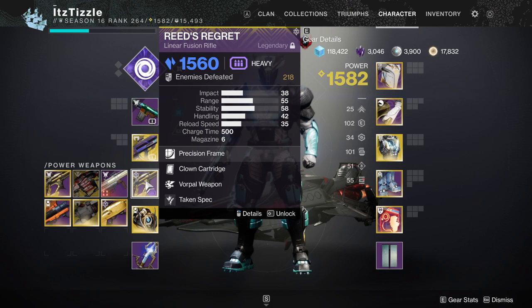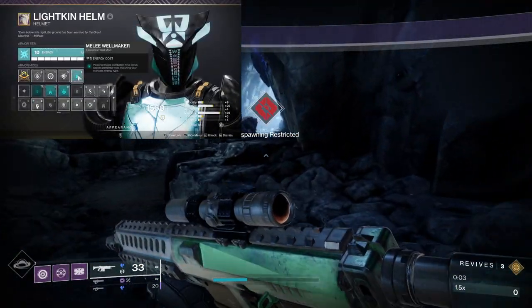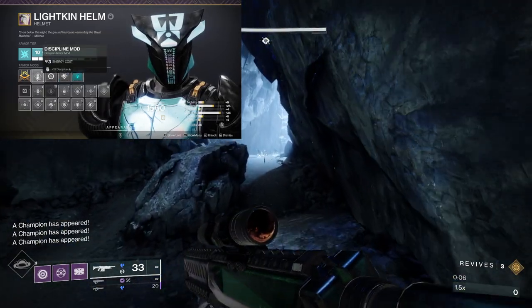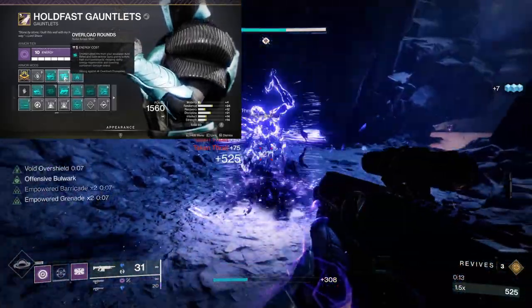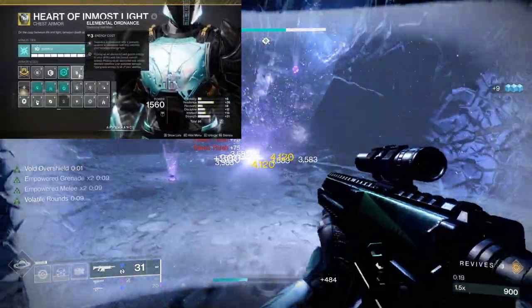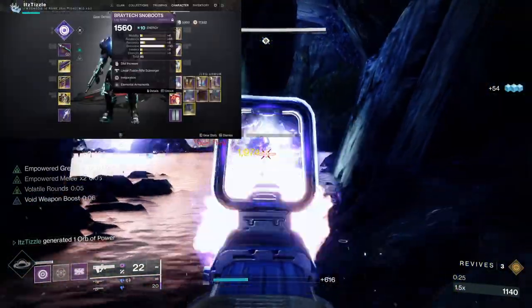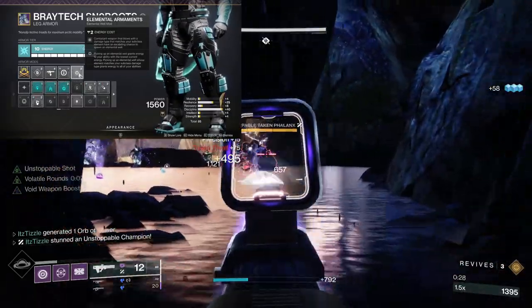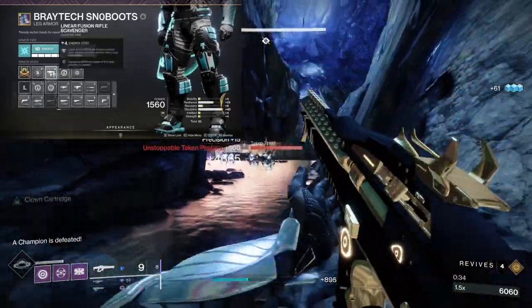You want Taken Spec on all your weapons if you own it — every add in here is Taken so you'll get more mileage out of that than running minor or major spec. For Armor mods, on the Helmet we have Melee Wellmaker to make a void well with a melee kill, and Linear Fusion Rifle Ammo Finder. On the Gauntlets we have Font of Might to make our Graviton Lance do more damage, and Unstoppable Pulse and Overload Auto. On the Chest Piece we have Elemental Ordnance to make a void well with a grenade kill, and Thermal Shock Plating and Concussive Dampener for survivability. We are running the Exotic Heart of Inmost Light to empower our abilities and get them back even faster. On the Boots we have Elemental Armaments to allow our Graviton Lance to make void wells, and Linear Fusion Rifle Scavenger and Invigoration.